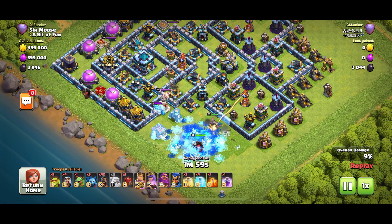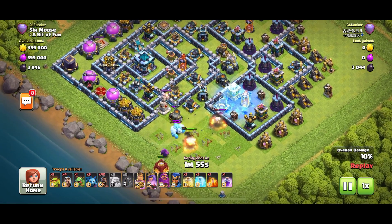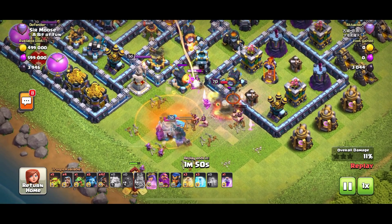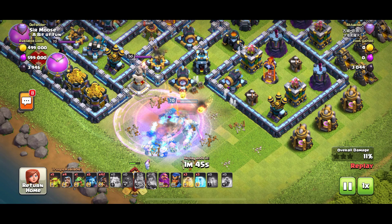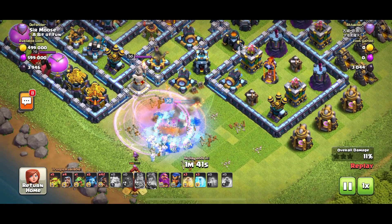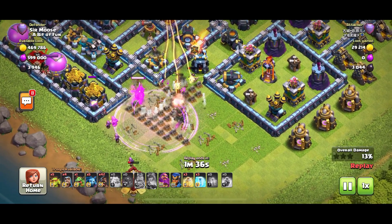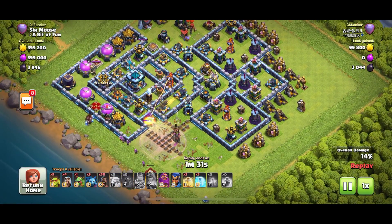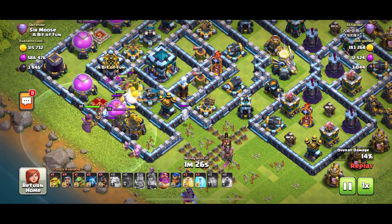Siege barracks down there. The ice golems have come over to say hello to the queen and they've been rudely poisoned - it's a trap. People being frozen, it's not good, keeping them there for a while. So where are these mass hogs going to be deployed along with the sneaky goblins? There's a line of archers - there we go, the mass hogs - but there are so many defenses around that town hall, those hogs are going to disintegrate.